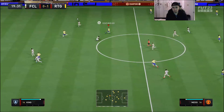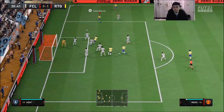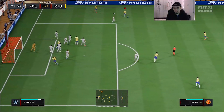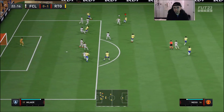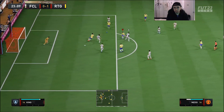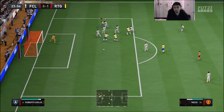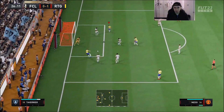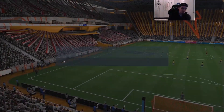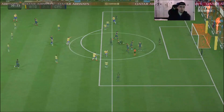Messi lays it out to Kylian — oh my goodness. One thing I love about this Messi right off the bat is that the L1 dribbling — or LB if you're on Xbox — is absolutely fire. Look at that, he lays it off to Messi for the tap-in. That was a good link-up. And that pass Messi makes — it's going to be three to one. I believe it's a rage quit, so we move on.